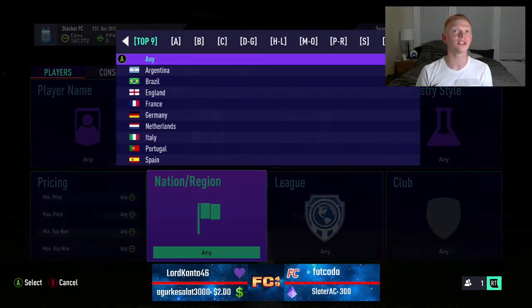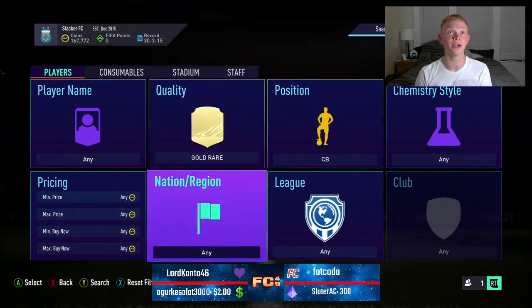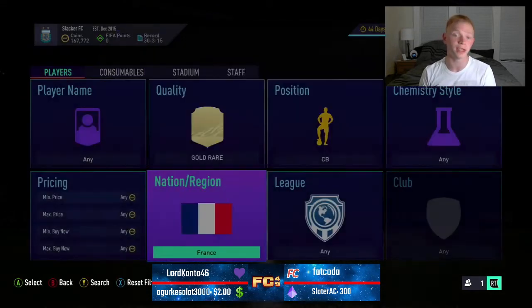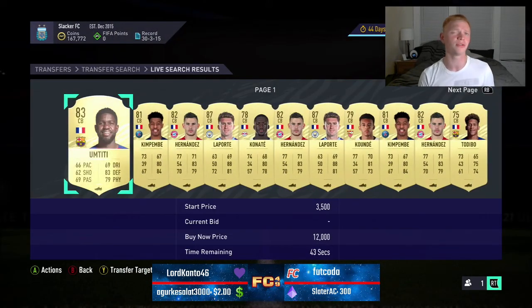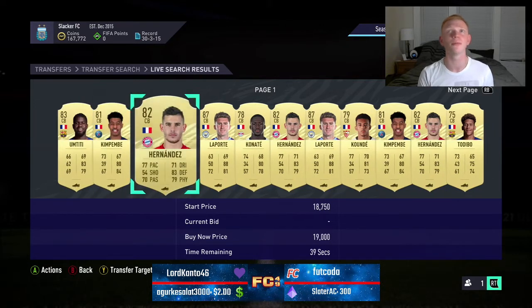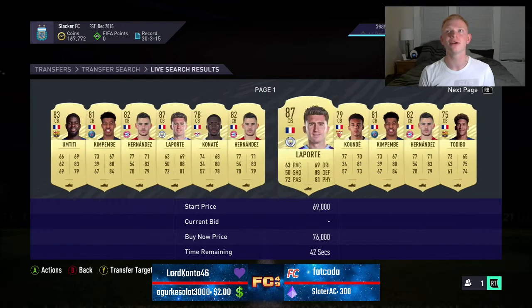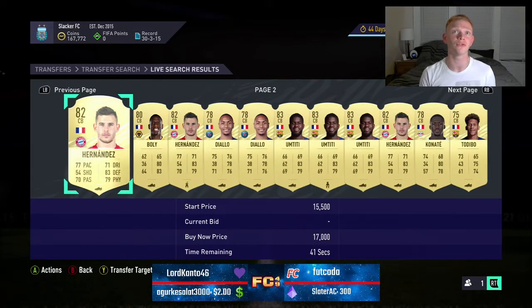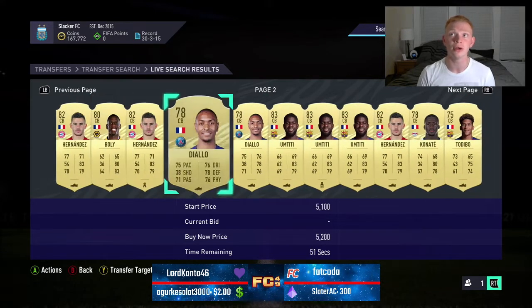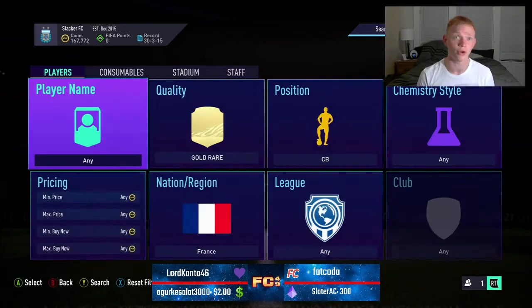Now into the next filter — we're going to stick with rare gold center backs but this time we're going to go for France. This filter is really, really good. There's a lot of cards in this one, so we're going to flick through here and show you: Tiddy, Compendes, Hernandez, Laporte, Konate, Cunde, Todibo — and we haven't even grazed the surface. There's Bully, Diallo, Niacate is in there. The point is there's a ton of cards in this filter.